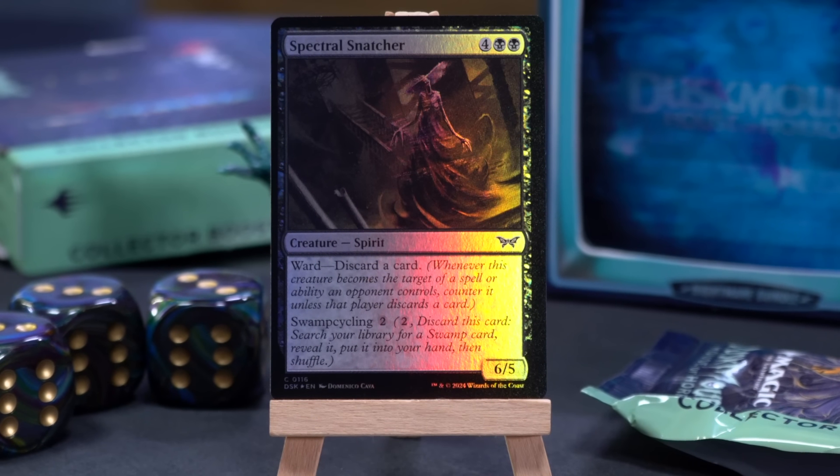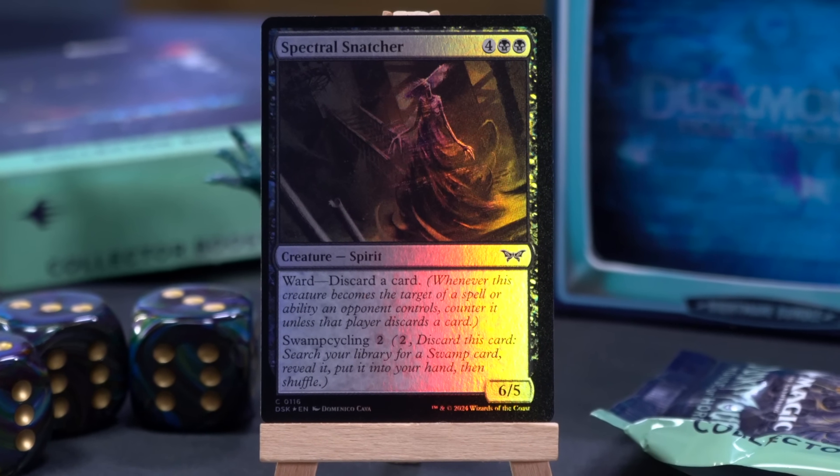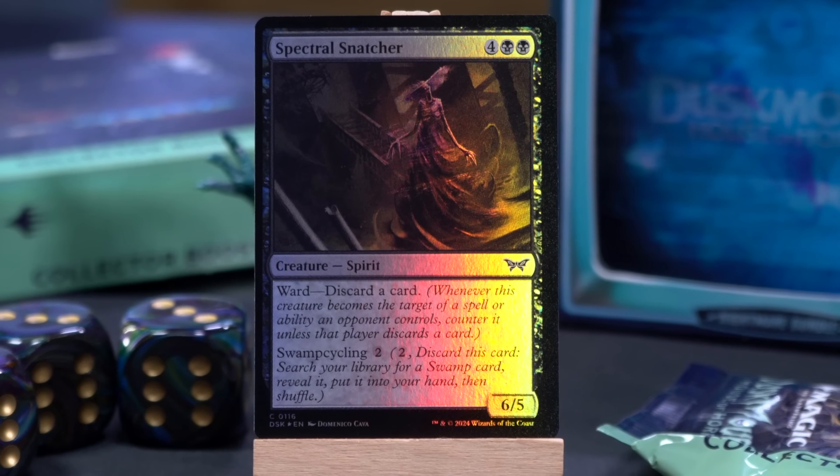Speaking of which, Spectral Snatcher — it's the black one. A 6-mana 6/5 Spirit with Ward — discard a card — and Swamp cycling.